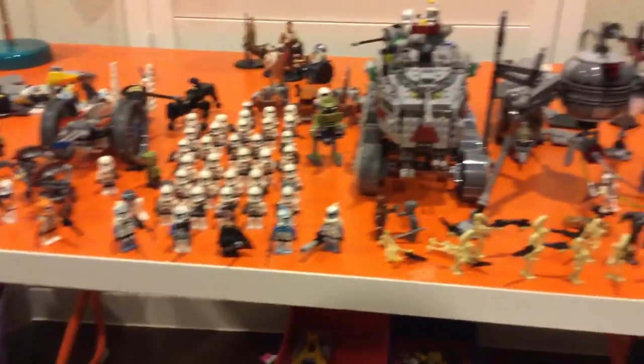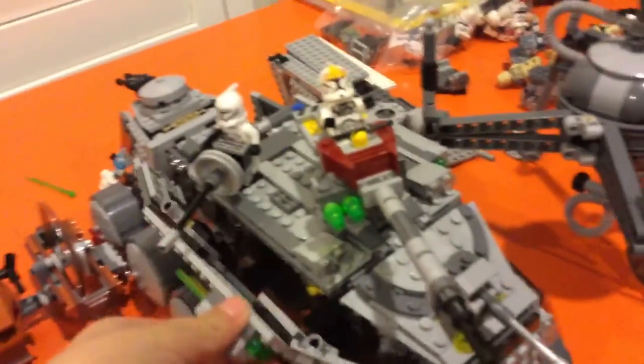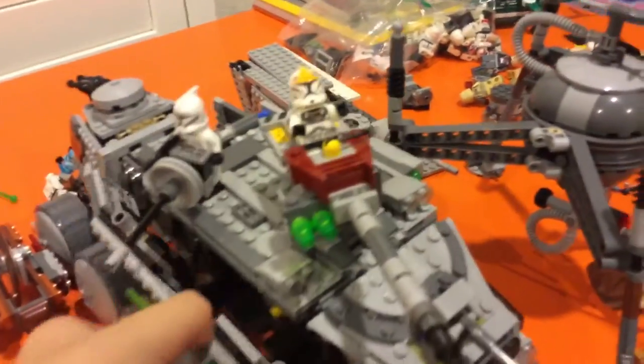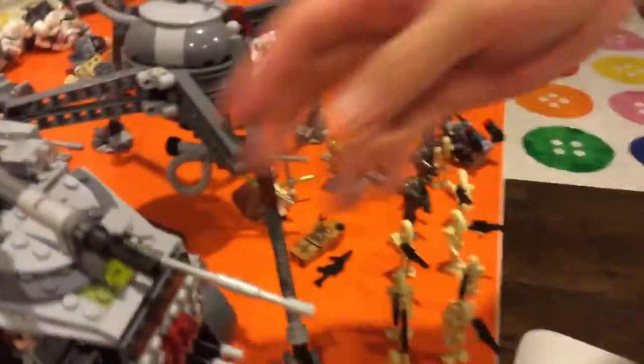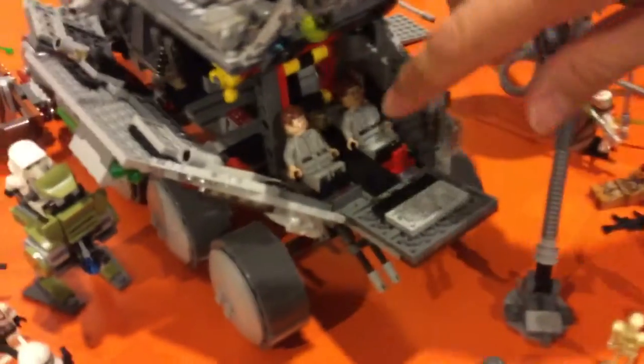Now it's time to show you my favorite feature of all — the inside of the tank. As you can see, you can open this. This is pretty much the main play feature of the set. You can lift it up and down. There's the inside — my dad's showing you that. That's the cockpit and stuff.